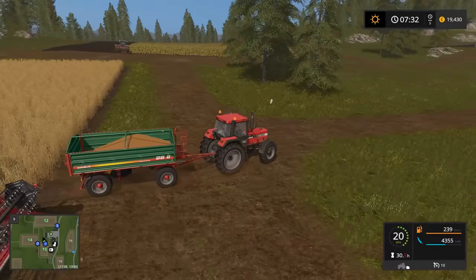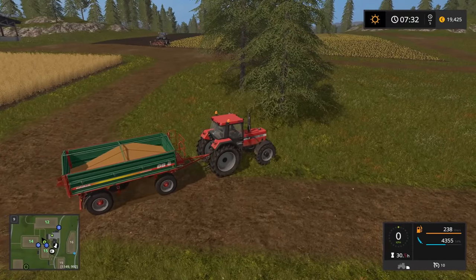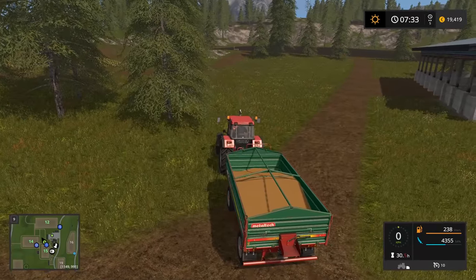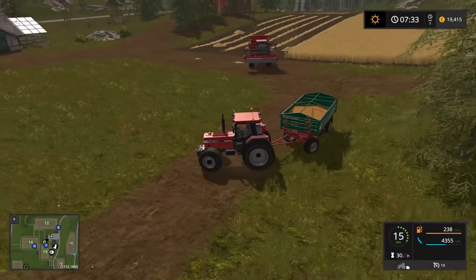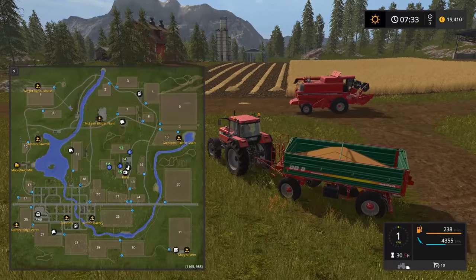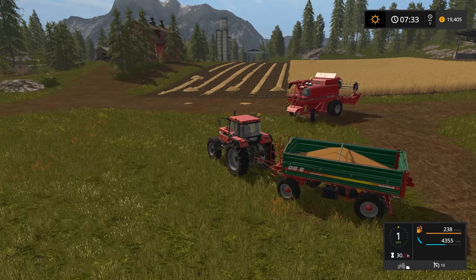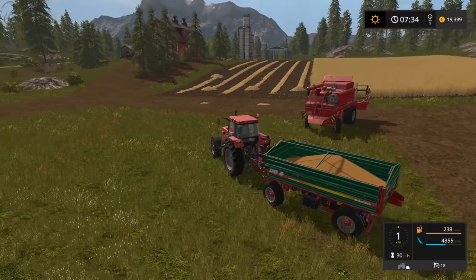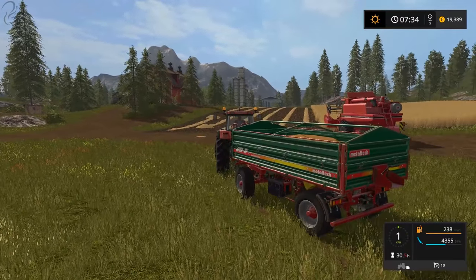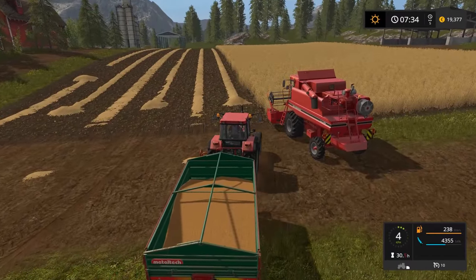We pull out of his way and let him turn around. You can see our worker up there cultivating the ground, and the other worker over there should be seeding. We'll get some more grain and then take it to the Denton Bakery, which is flashing on the map. We can sell our crop or store it — there's a silo right above my tractor. We're going to go and sell this lot.